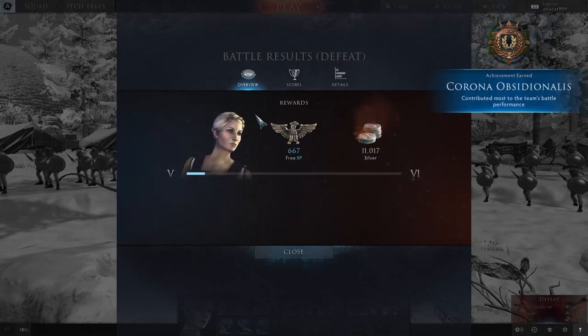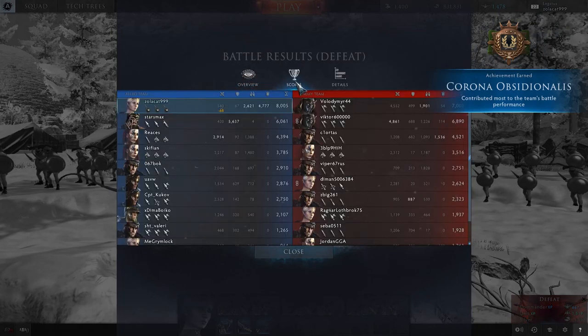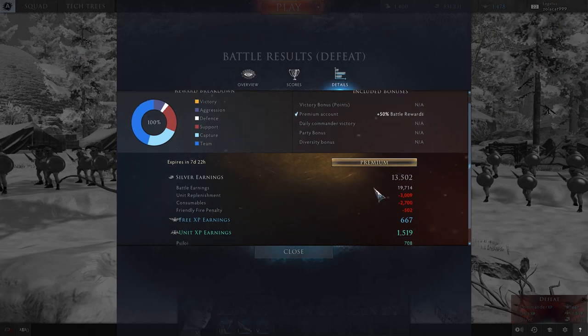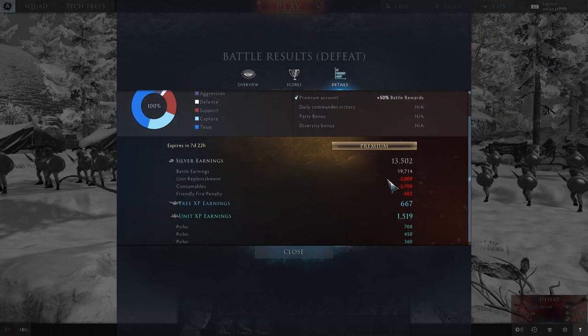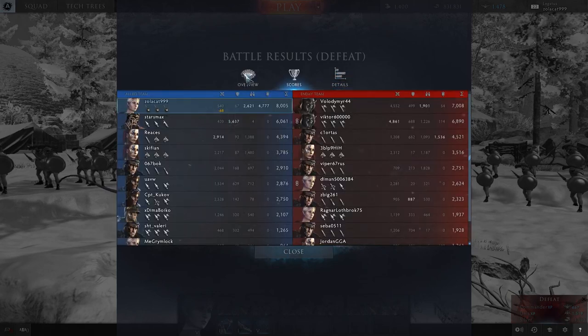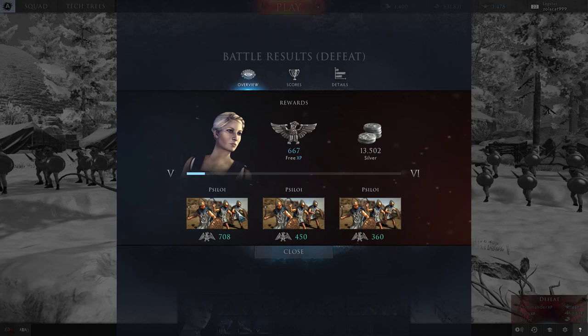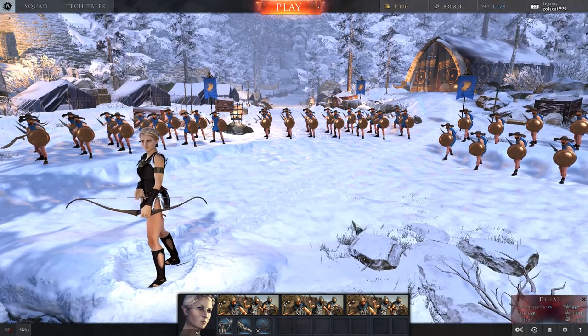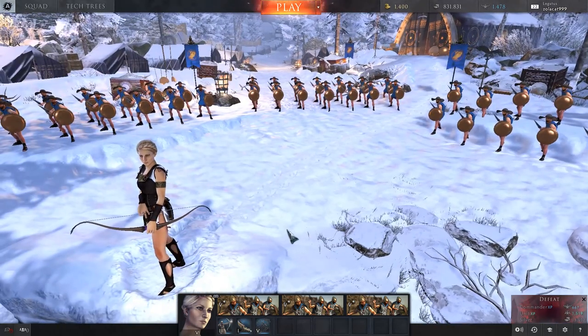Looking at the battle report: we got a reasonable amount of experience — command experience and unit experience per unit. We made 13,000 silver and the consumable only cost 2,700, so that extra 11 range and acceleration is well worth it. We didn't get too much friendly fire — only 68 friendly hits, that's not too bad. So I hope this gives you an idea of how slingers play compared to archers. I'll also be looking at the tier 5 archers shortly. In summary: slingers have reduced damage but increased range, and that's basically how they work. Give it a like, comment below, and subscribe for more Total War content!